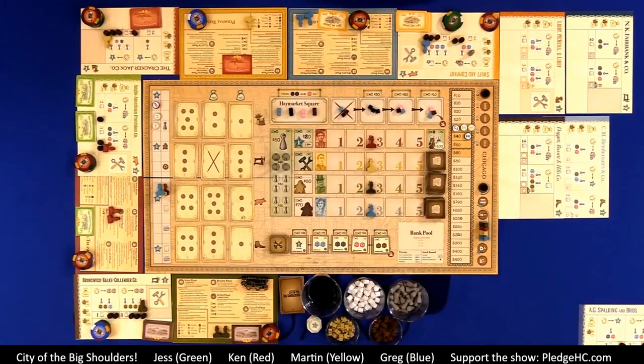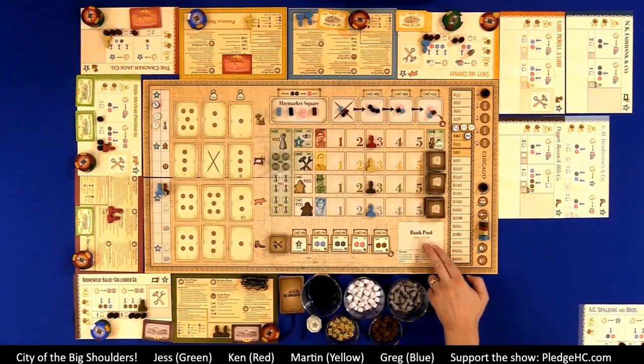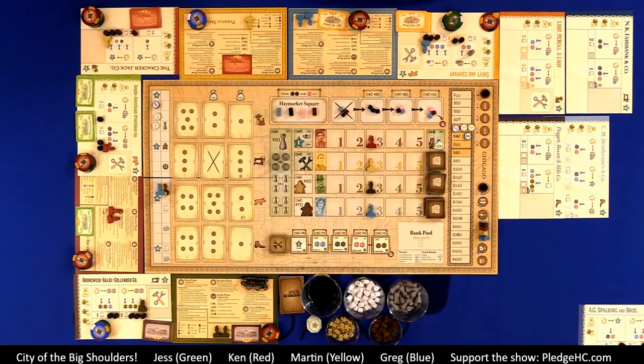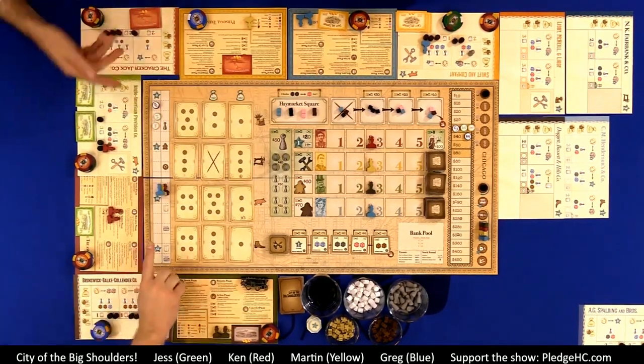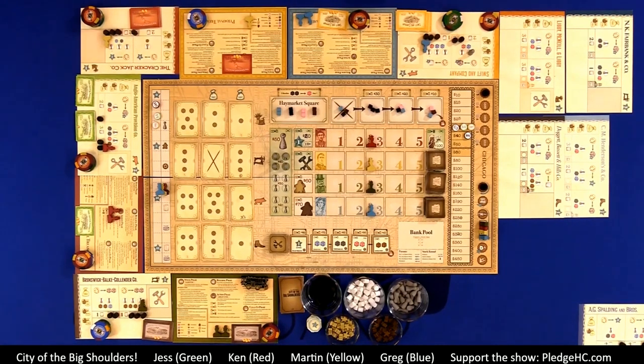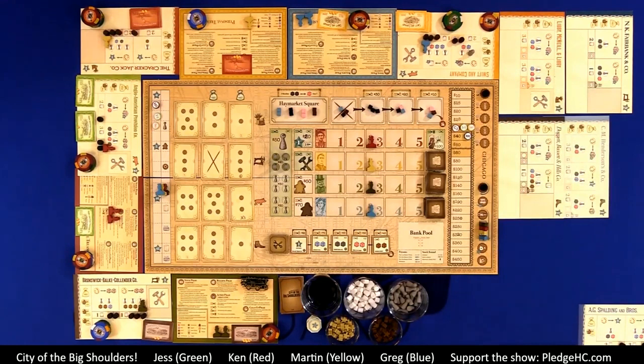Then the worker placement or building locations here in the main part of the board. Down below that we have the capital assets market, then the bank pool — this is where shares sold back to the bank go. We have the produced goods demand area on the left part of the board, and the appeal track. Off board, we have everybody's company charters for their individual companies, and the bank-owned company charters for companies that have not yet been started.